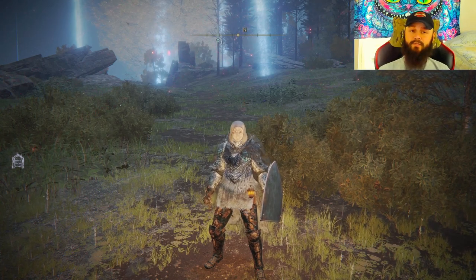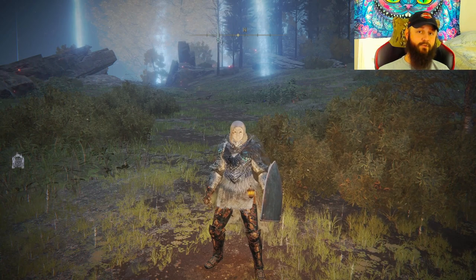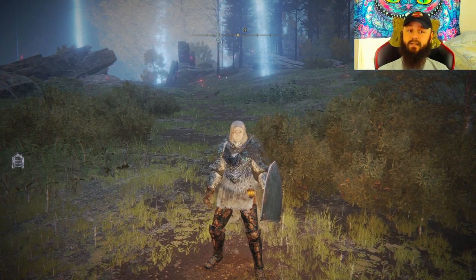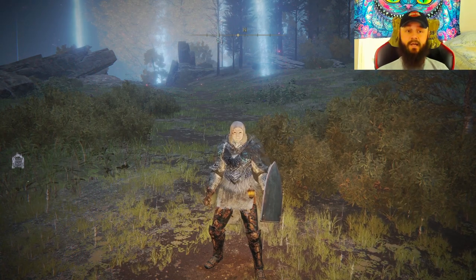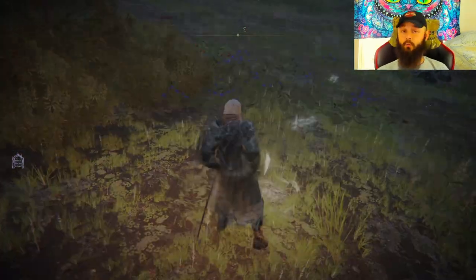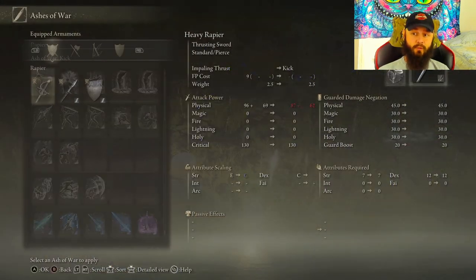I figured out a couple of things while messing around with him. Poison does not work on him, bleed does not work on him, and scarlet rot does not work on him either. However, frost works on him. When you apply frost to an enemy, it's like a debuff — they're going to be taking more damage. But if you apply fire after frost, it will remove that debuff, so we can take advantage of that.